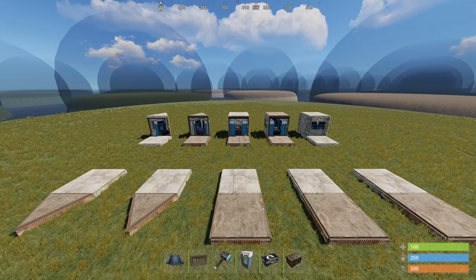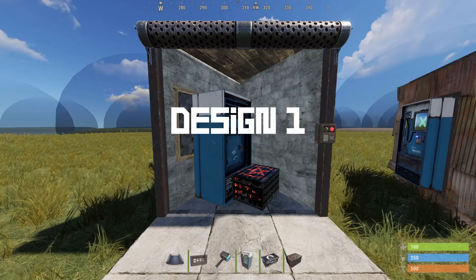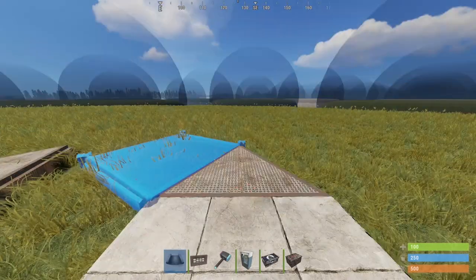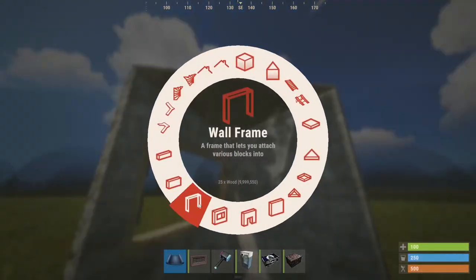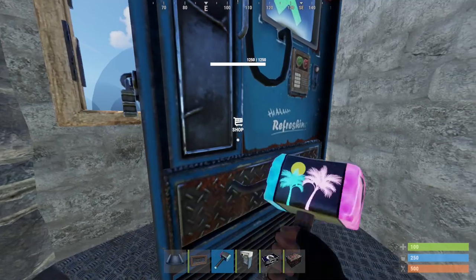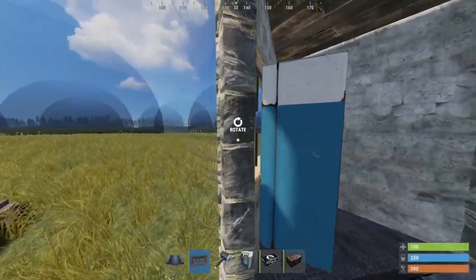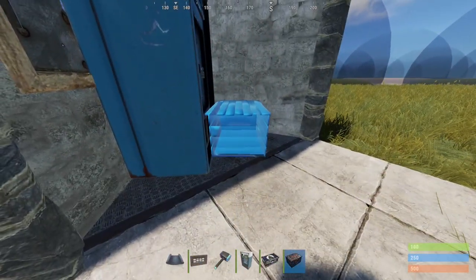Let's take a look at five designs using this window feature. Design number one is a single vending machine and a small box in a triangle foundation. All you need is a window frame, a wall, a ceiling, and a door frame. Place the vending machine up against the window as close as possible, then rotate the vending machine around. Add your window in and place your small box and garage door.